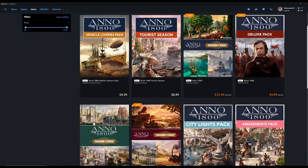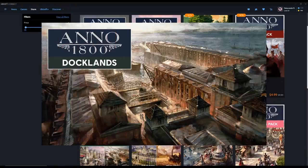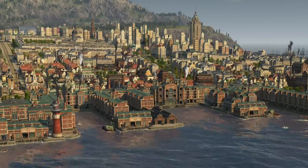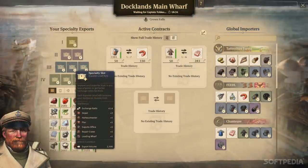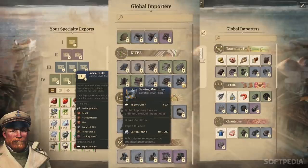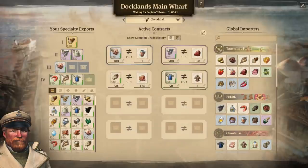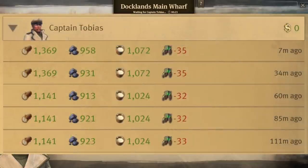So in no particular order, let's take a look at first: Docklands. The Docklands DLC is probably what a lot of people consider one of the most powerful DLCs in terms of the mechanics it added into the game. Docklands allows you to export various goods from your trade empire and import 90% of the goods available in the game. You cannot import everything, but you can import most everything. Some things excluded are some New World goods, some Scholar stuff from Land of Lions, and a few things from the Passage.